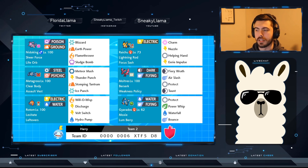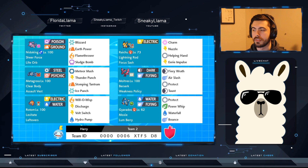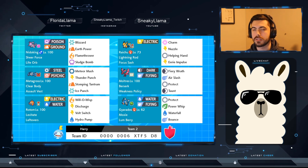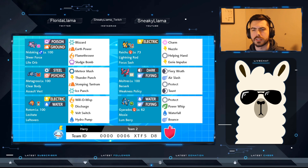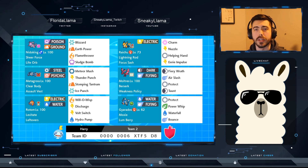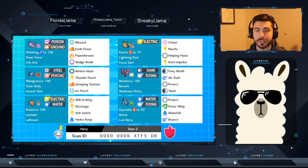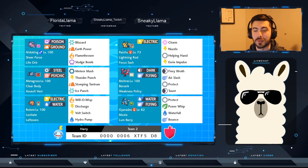Moltres is very standard overall: Fire Wrath, Air Slash, Protect, Weakness Policy — nothing too uncommon. Taunt I mostly added just for Trick Room, since this team does struggle a little against it. We do go against a Trick Room team in this video. Unfortunately I didn't bring Moltres to that fight, so it was a little more difficult.